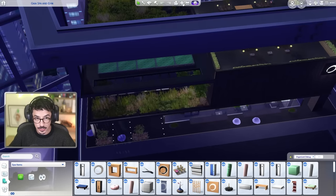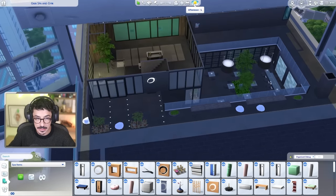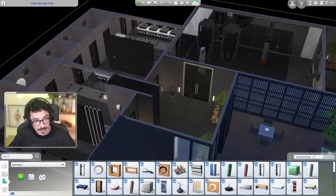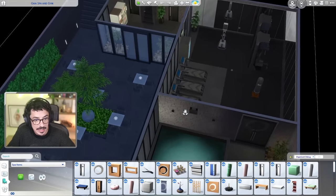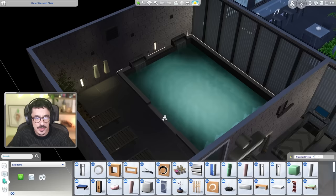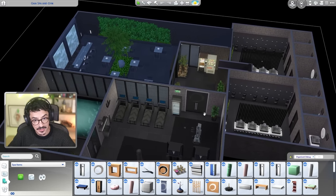So last time what we did was finish off the basement area and all of the bits and bobs that we needed for down here. Played around with this in a bit of gameplay as well and it all works really nicely. Everyone is using everything apart from the hot spring - I find that quite weird. I wish they would just come in and use it; I had to get my sim to go in and use it, so that's what you'll probably have to do as well.